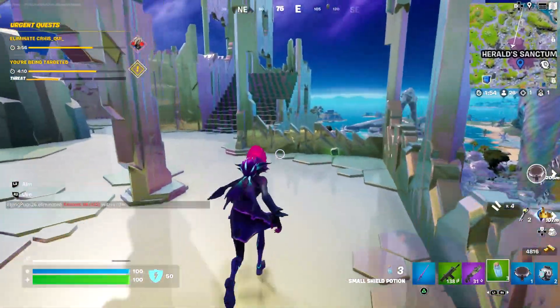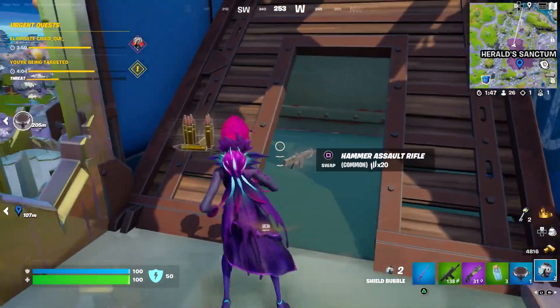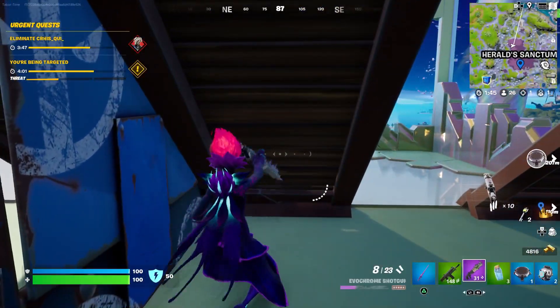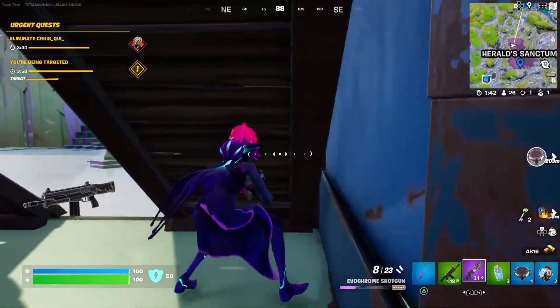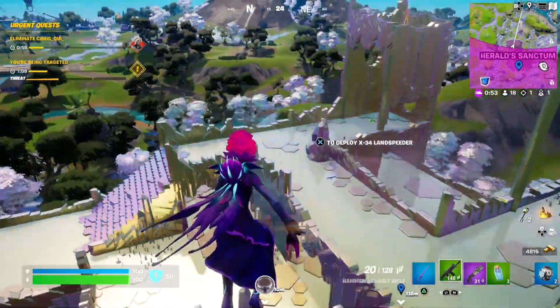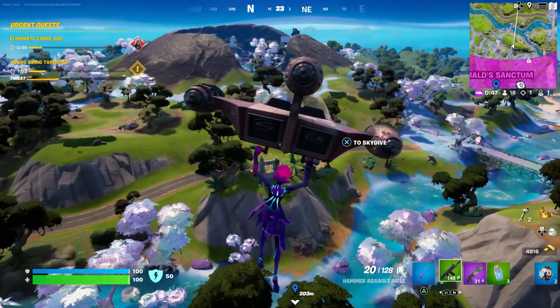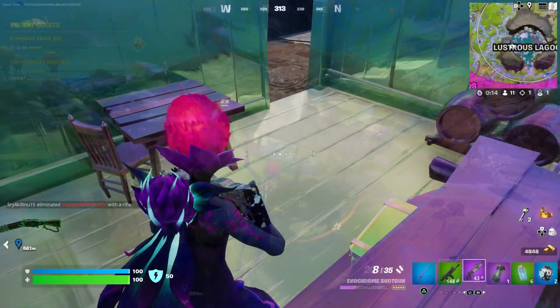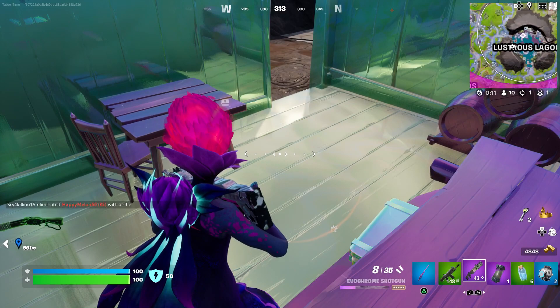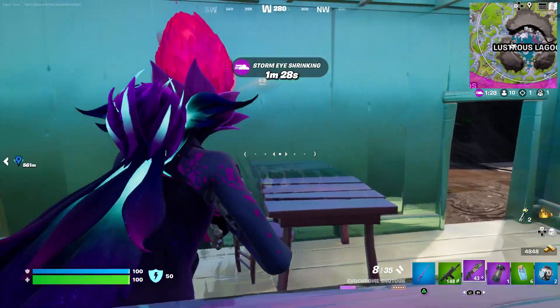Now we just got to place top ten, and we're very close as it is. We'll just make a little bunker here and hide. I do have a bounty on my face so I'm a little nervous. Someone's healing right next to me. We only need eight more people to bite the dust and we've got it. One more person. Yeah, we did it! So the easiest way to do that: if you don't land at the Herald's Sanctum to begin with, get a launch pad or use the tornado — that'll likely work as well. Then just camp it out.